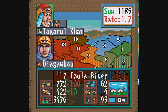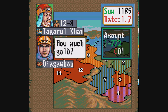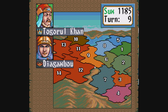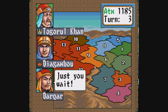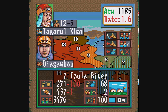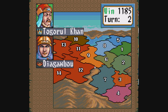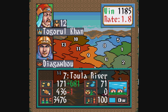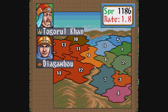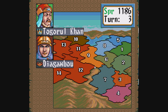I picked Togorol Khan deliberately because he is the worst starting position on this particular map. His military isn't bad - he has better troops than Genghis Khan and pretty much the other guys, other than the red team over there, which is already going crazy on us. His problem is that he starts off already pretty old, I think late 50s or early 60s. Back then people didn't live that long, so he's already towards the end of his lifespan. And his son is pretty bad - his son is an E in politics, and that can get really painful.